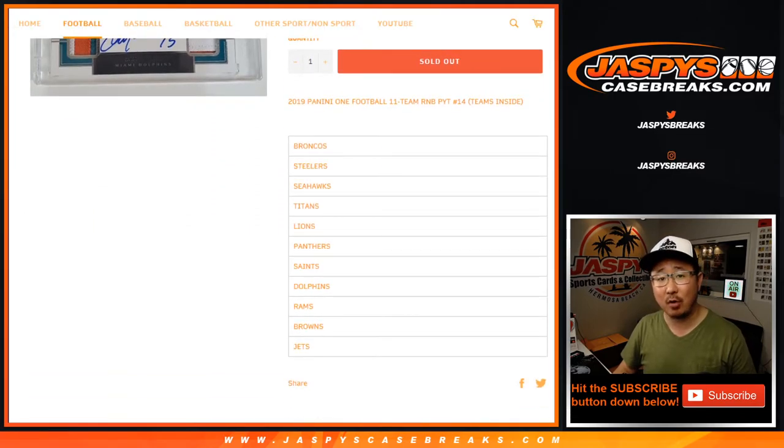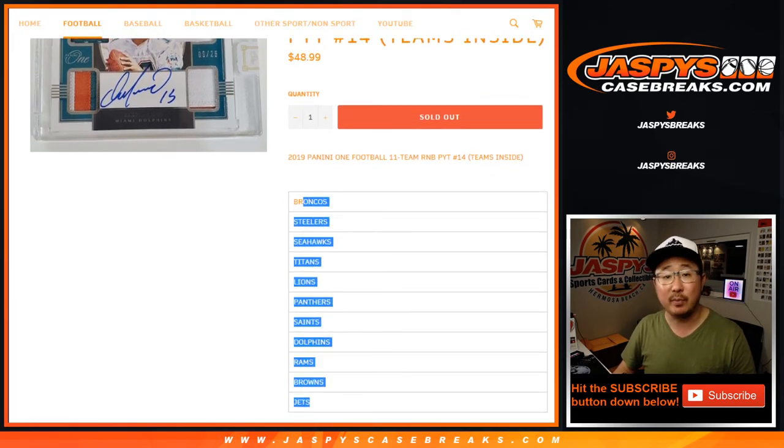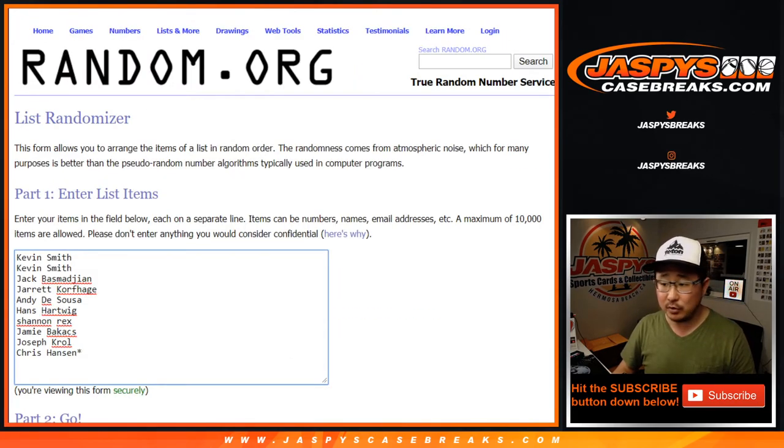I think everyone knows how the number block works. You get assigned a number, you get a block of that number. Zero gets any and all redemptions, but only for these teams, only for Pick Your Team 14. Big thanks to these folks for getting into it.